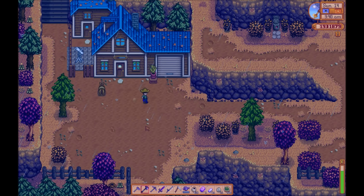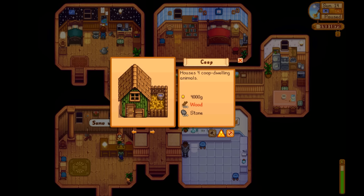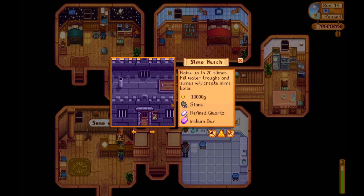Hello everyone. Today we're going to make a slime hutch. The slime hutch is made for 10,000 gold, 500 stone, 10 refined quartz bars and 1 iridium bar.